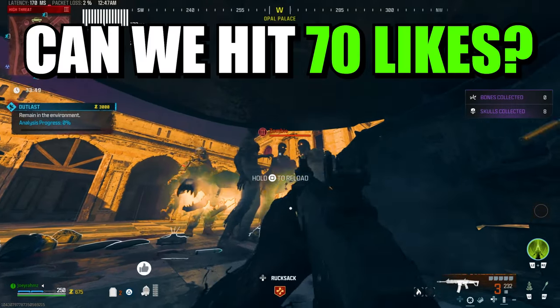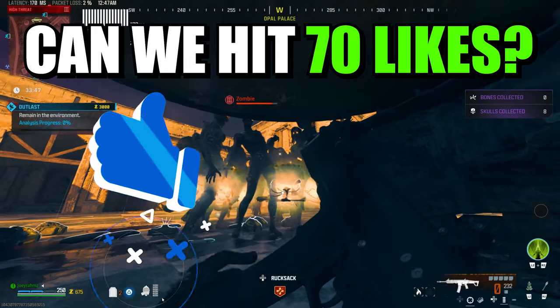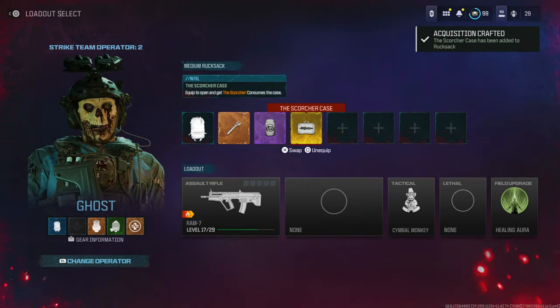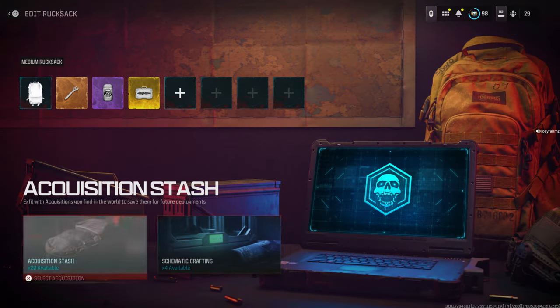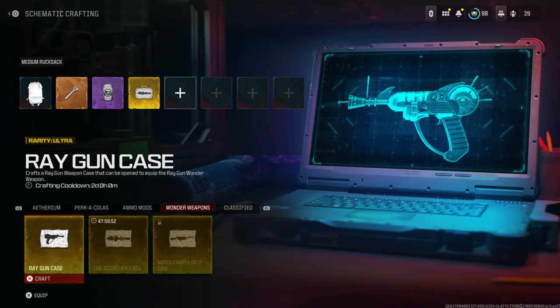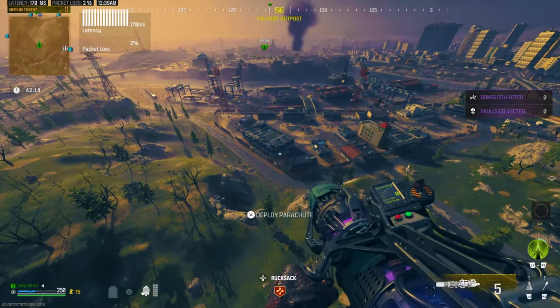Alrighty, I'm going to keep this short and sweet. Just drop a like, subscribe, and let's get straight into it. All you're going to do is come into zombies with as many good weapons as you can. If you want to level up a weapon, don't make the same mistake I did by bringing a bad weapon — it took so long to get kills. You should be getting kills every single second with a good weapon. Upgrade it to level 3 and you're good to go.